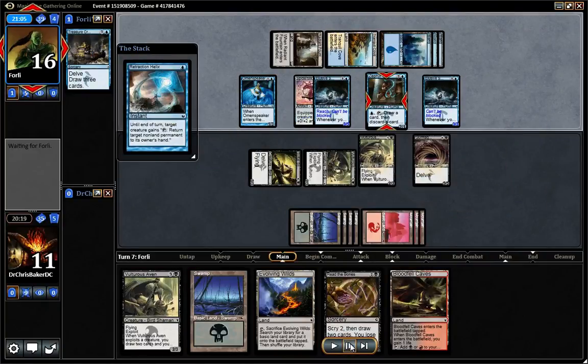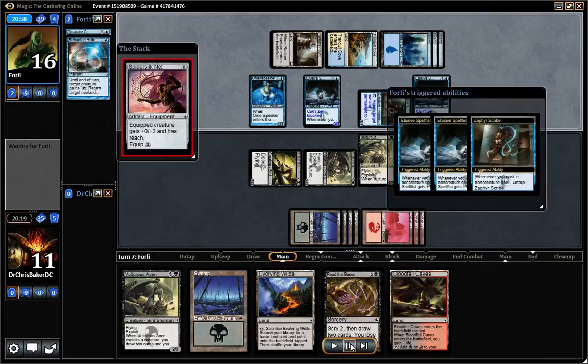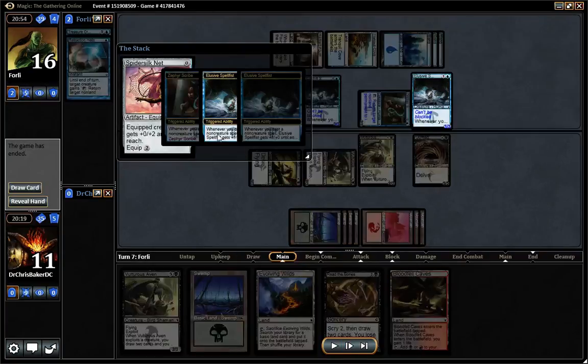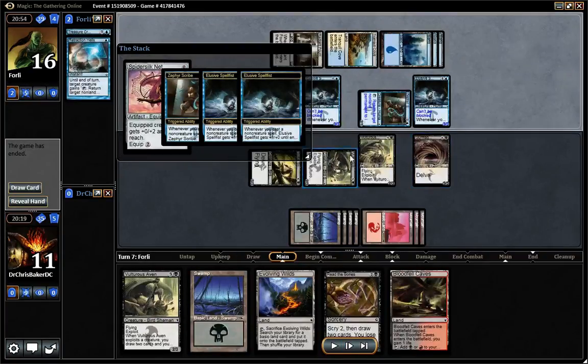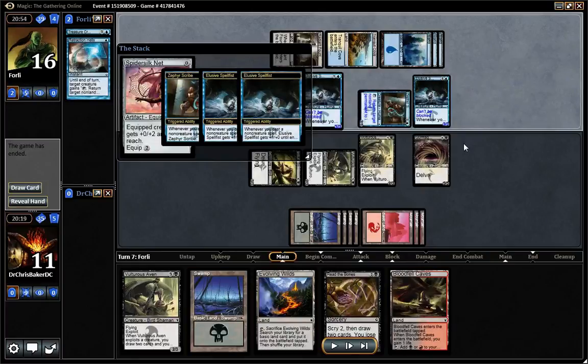So if you watch — he plays Retraction Helix on his guy, taps it, bounces the 0/0. Then he replays Silkwrap Net, becomes one power bigger, untaps Zephyr Scribe, makes it bigger. I was just dead — it wasn't going to take much longer to combo since 6, 7, 8, 9, 10, 11, 12 — he only needed to do it 3 more times and those were lethal.